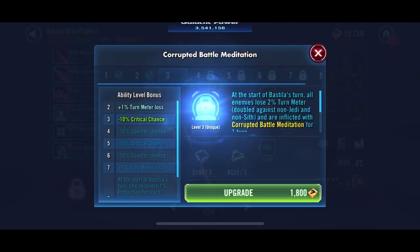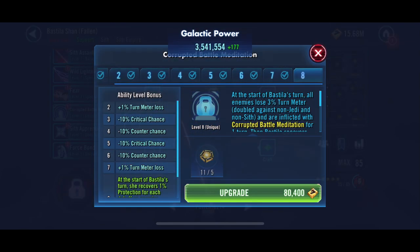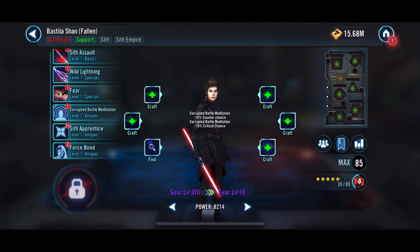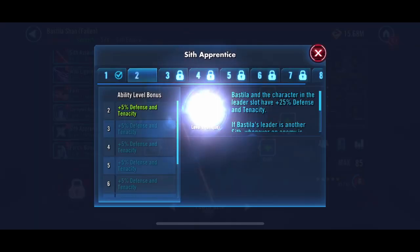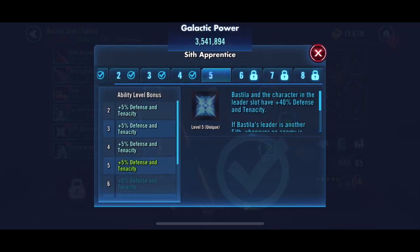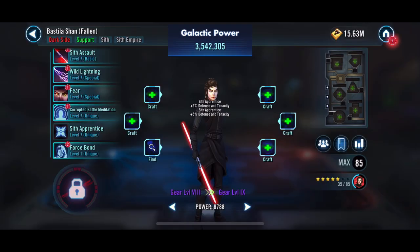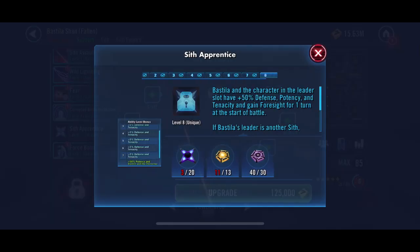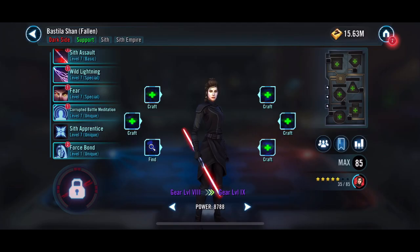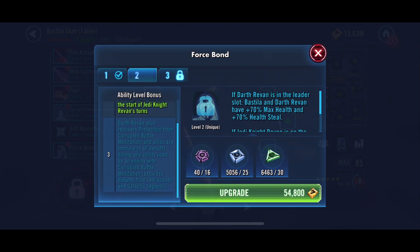We are at a pretty good spot. With Sith Eternal, we do need to work on Wat Tambor, and then we probably need to get Armor up and going as well. Once we get a couple of our other farms done, we'll add that into our rotation. That's a Zeta that we need. And then the Force Bond right now we don't need, so we're going to leave it off and worry about that later.